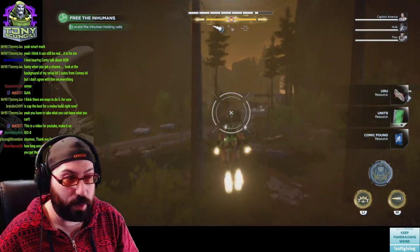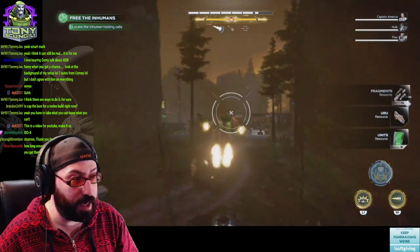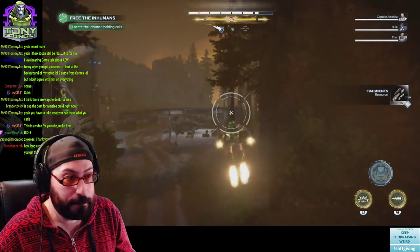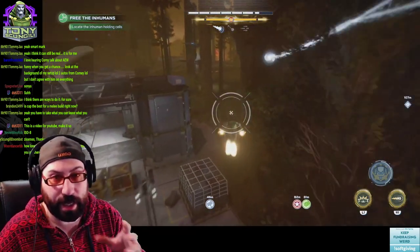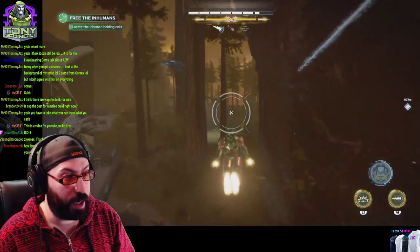Head in this direction because there is a rescue person and a chest here. Chests are just good resources, and the rescue person can count toward your daily missions — sometimes it says save a person and that's all it takes. If you're keeping track, we've now gotten four chests and one elite in about five or six minutes — pretty decent for quick resources and credits to buy emotes from the vendor.